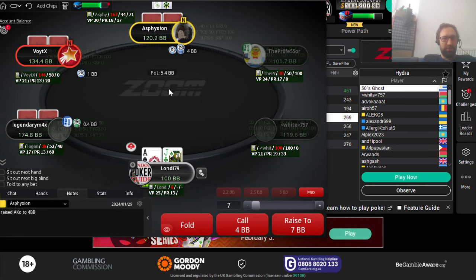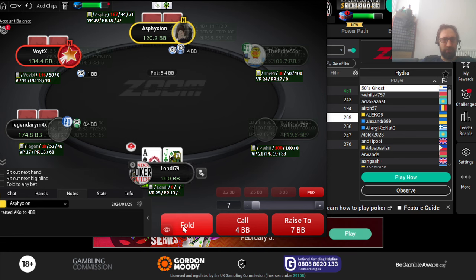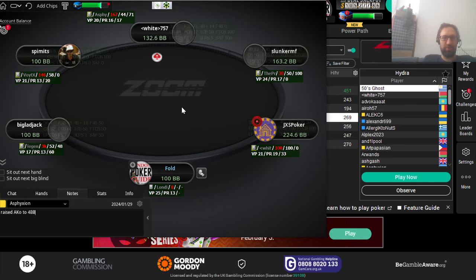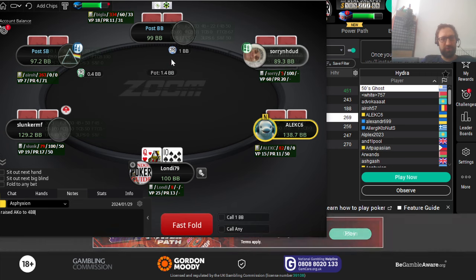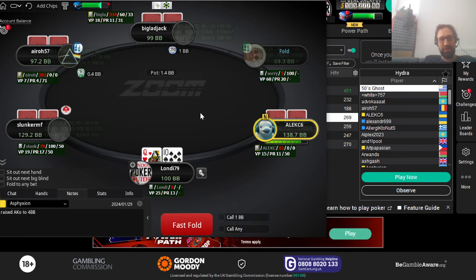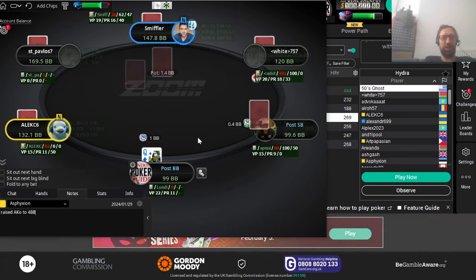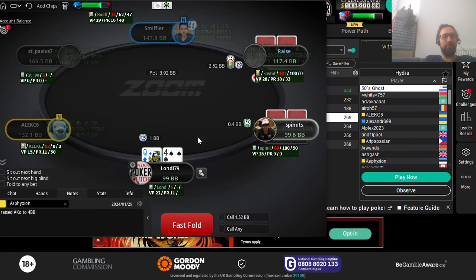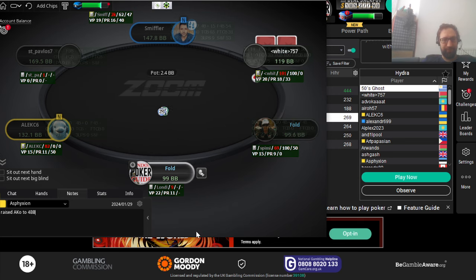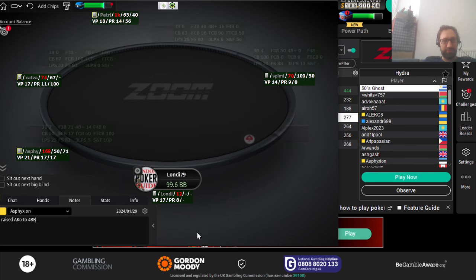We have a tricky spot: this guy likes to raise to 4x, and I have ace-jack offsuit on the button. I decided to fold because I just saw him do that with ace-king. I'm not sure if he always raises to 4x, but because it's such a big raise, ace-jack off doesn't do very well against that range.